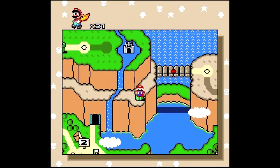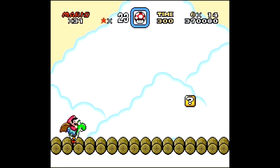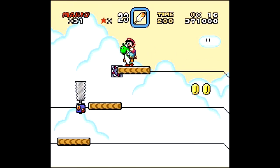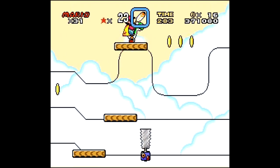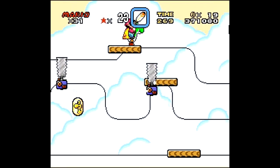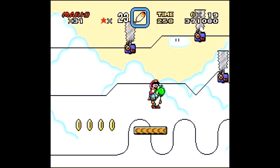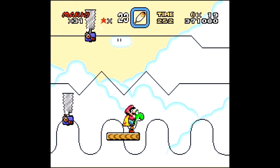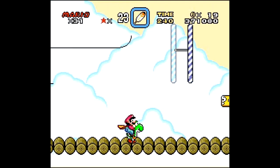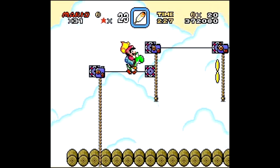We're going to need a Yoshi for the secret exit, so I'll see you when I get one. Now that we're at this stage with a Yoshi, you have to keep him until the second half. If you ever lose Yoshi, just press Start+Select — it returns you to before you entered the stage with the same power-ups and Yoshi. For the first part, just ride it out. You can ride right on top of the saws.